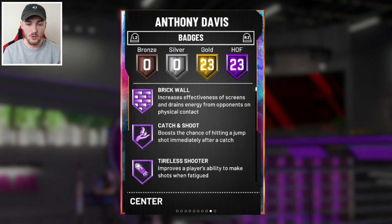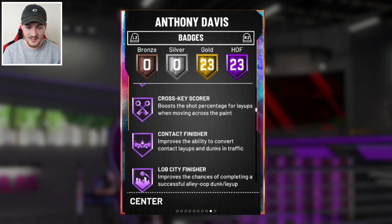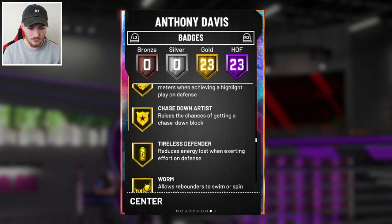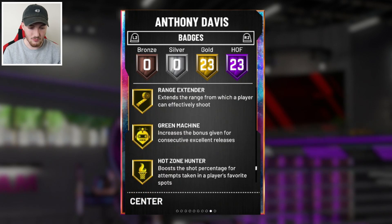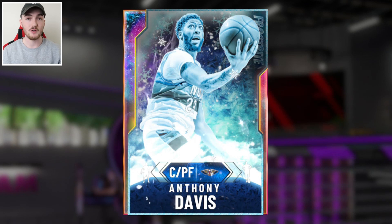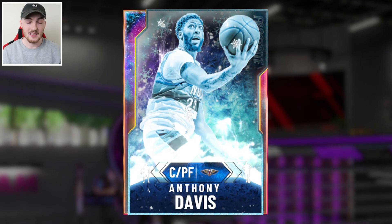You get some badge upgrades — 23 Hall of Fame, 23 gold. He's got relentless finisher, deep fades, dead eye, contact finisher, clamps. Range extension in gold, green machine gold, quick draw gold. He looks like a really solid card. I picked him up for 7K MT, so really cheap. We're going to jump into a game of triple threat, then I'll show you guys a locker code.